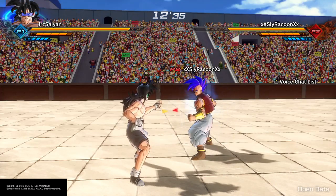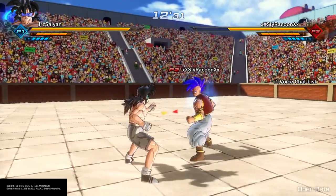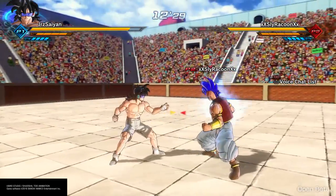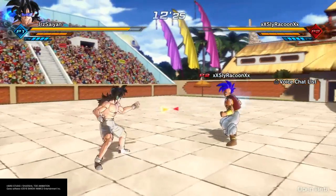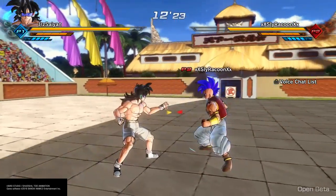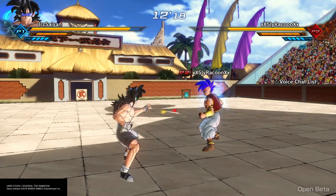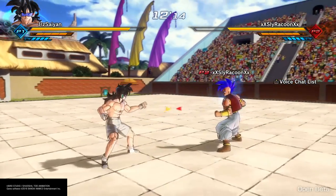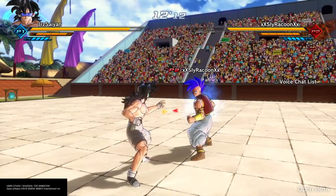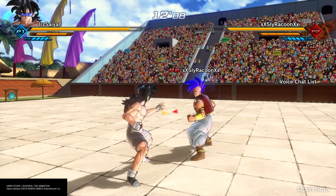If you can get them into the stamina break combos, you can do it the whole match honestly — if they can't stop you, you could run their stamina out the whole damn match. Also, if you time your stamina breaks well enough with their stamina regen, you can actually stamina break them right as they get all their stamina back. It takes a lot of timing and it's really situational — I wouldn't personally recommend it because if you mess up you leave yourself open, but if you're confident, give it a try.